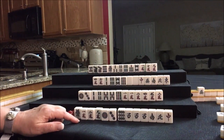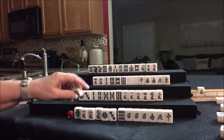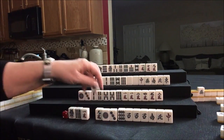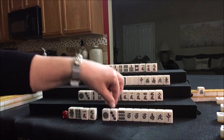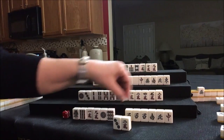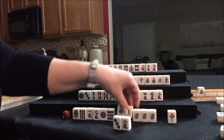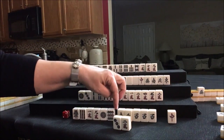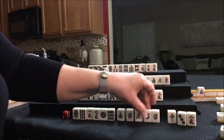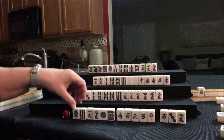Let's draw for East — 9-BAM. Oh my gosh, we've got: 1, 9; 1, 9; 1, 9 — all the ones and nines. We have East, South. We need East, South, West, North, pair, red — three away from 13 Orphans.